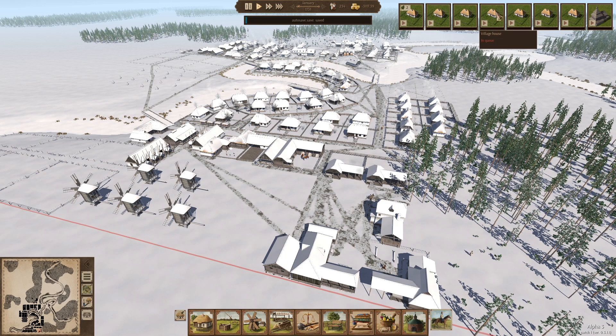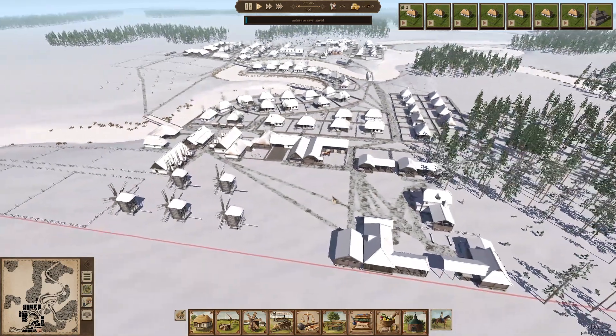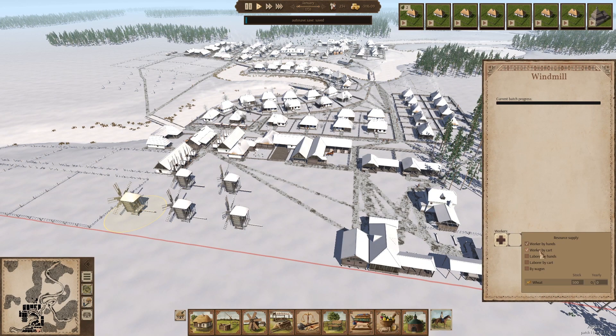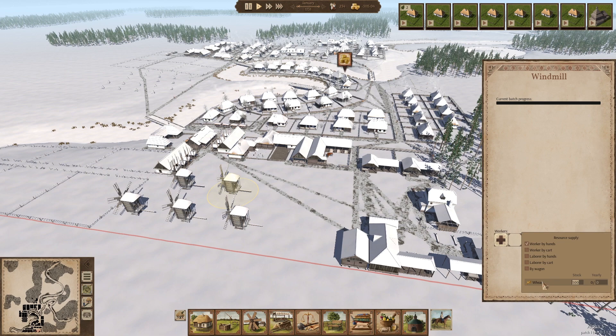Right now in the queue we have seven houses and a church. We're not going to worry about the church just yet. One thing we need to start off by doing is — we have all these windmills built down here. We're not going to stock them with 500 each; let's do 100 each. Get them stocked up, then we'll hire some people and start making some flour. I'd honestly forgotten about that — we hadn't even started producing flour.